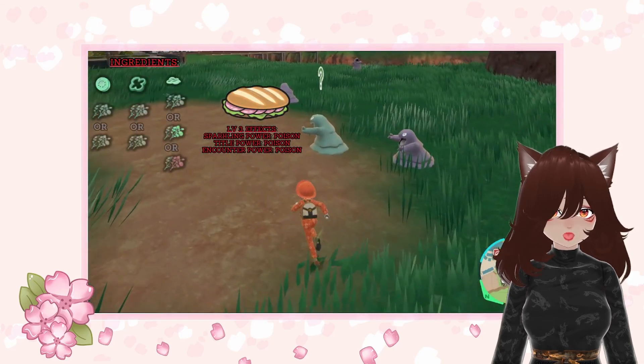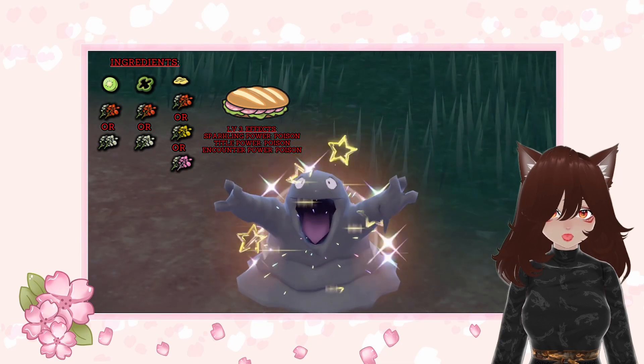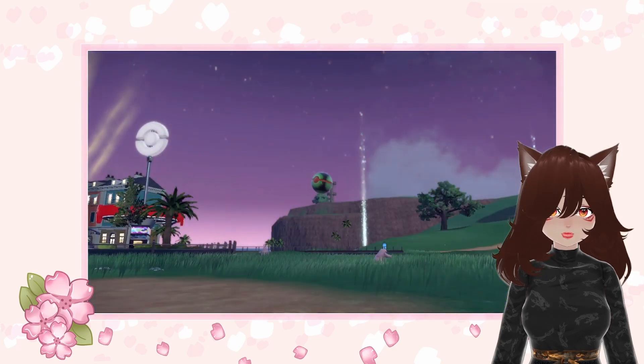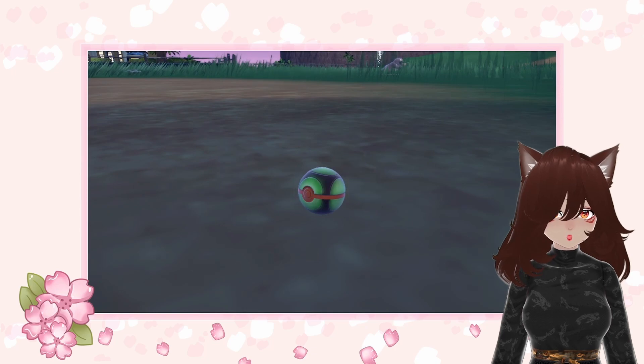Here, set up an encounter power poison level 3 sandwich. Then, keep resetting the spawns until a Grimer Outbreak appears. Do the 60 KO method, save the game, and do the picnic reset method until the shiny Grimer appears, and evolve it to Muk.